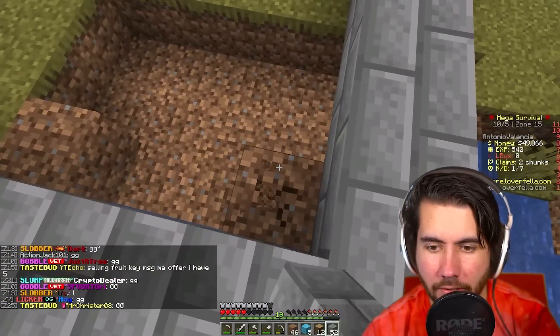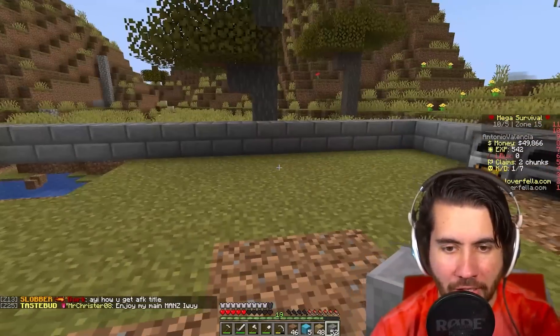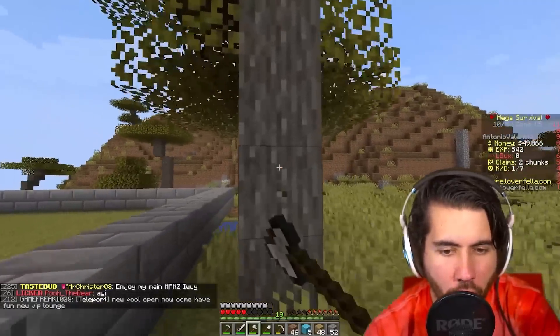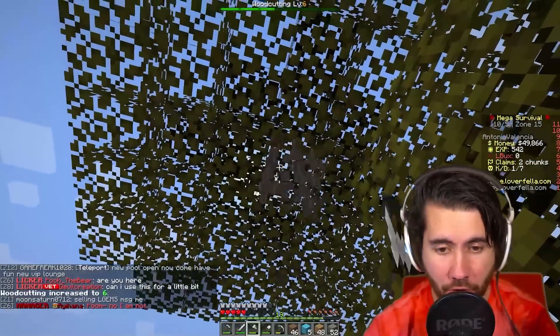He doesn't really give us a lot about the floor, so I kind of wonder if I should chop all these trees down and then use the acacia wood as a floor, because I just feel like that's something Mr. Beast would do. He would use a local tree — team trees. He wouldn't go out and buy wood. So we're going to use the natural acacia trees to make this floor.